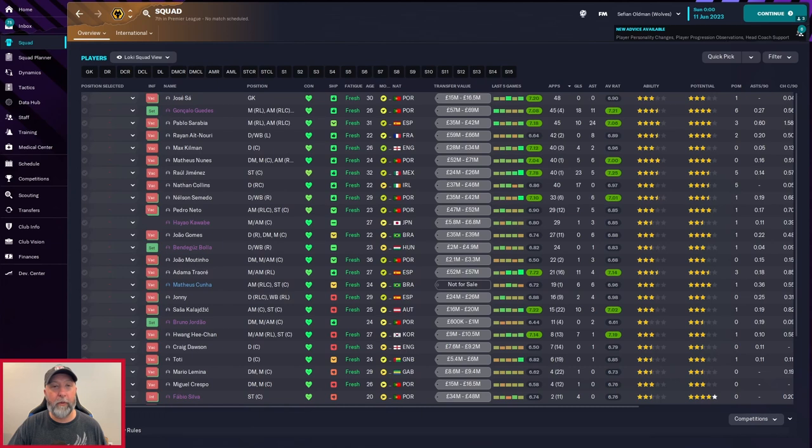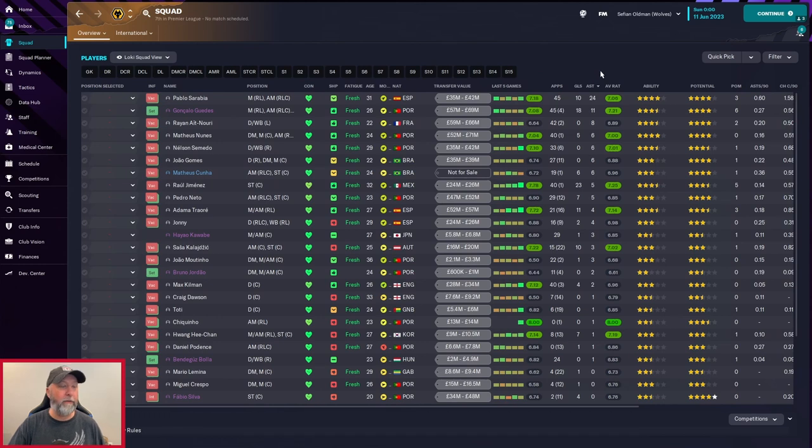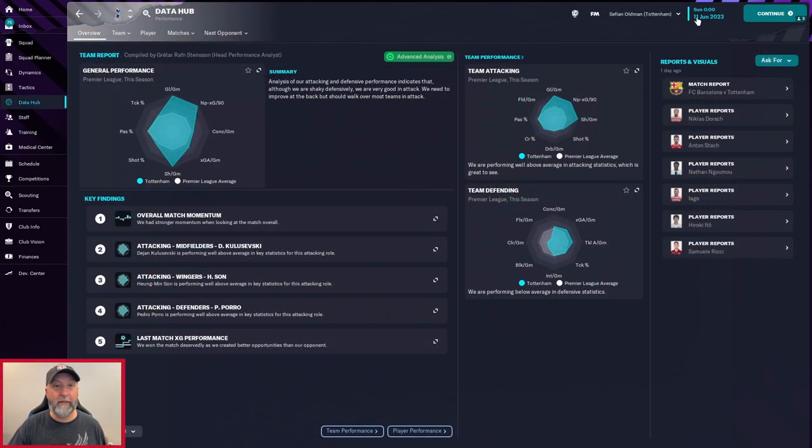For Wolves: José Sá with 48 appearances, 45 for Sarabia, and 42 plus two for Nouri. Goals-wise: 23 for Jiménez, Collins was 17, and Traoré with 11. Assists: Sarabia with 24 — that's got to be leading the charts in the Premier League or close to it — Nouri with 8 and 6 for Núñez. Rating-wise: Jiménez with 7.25, Chan-eight with 7.19, and Traoré at 7.14.